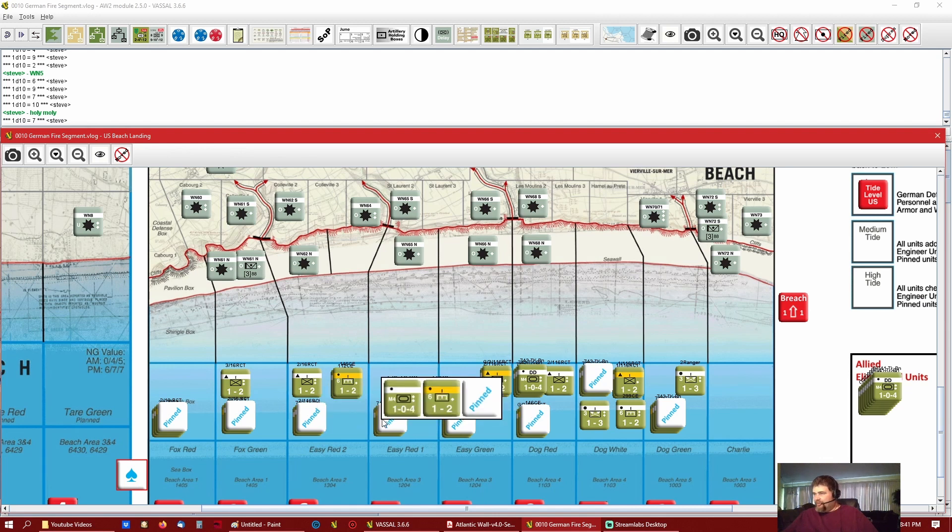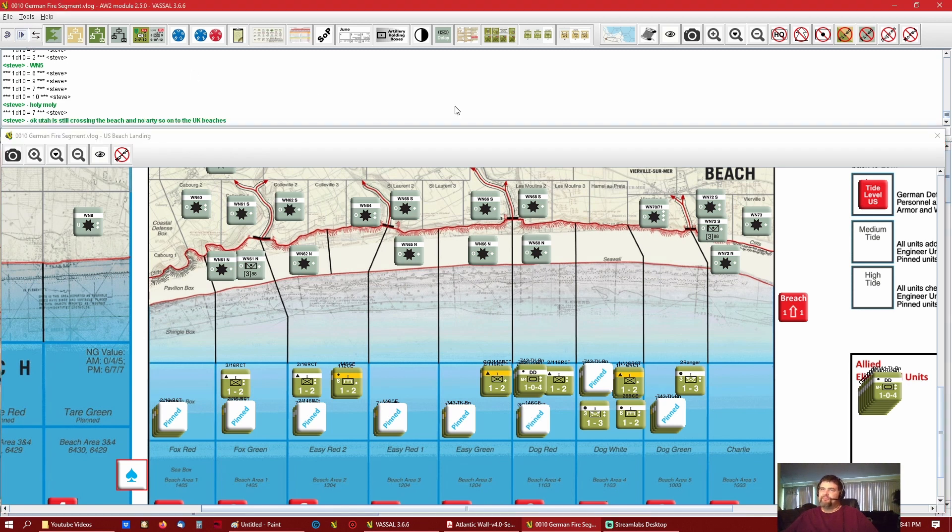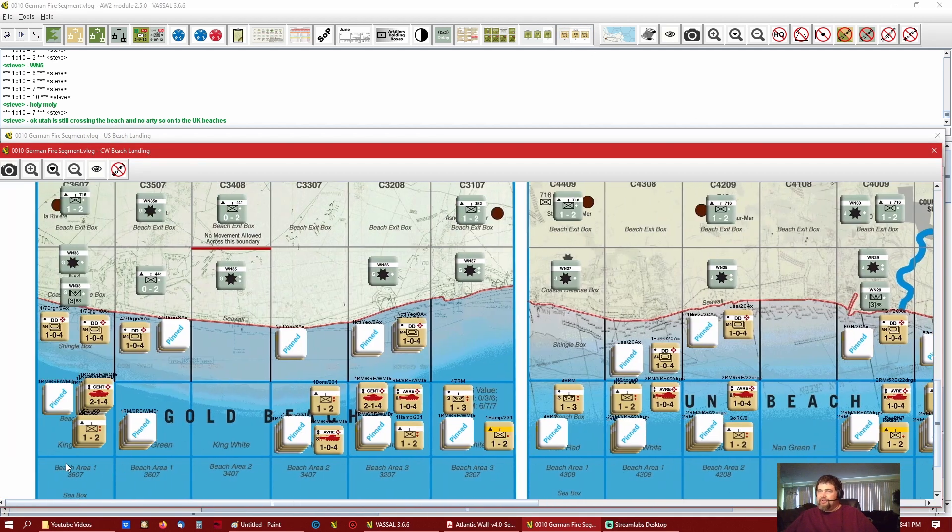On Omaha it's bad — no allied fire available. The artillery hasn't started coming yet. All these tanks still in the beach box can only fire into the shingle box but they're still in the beach box, so that's a no-go. That's the difference compared to Utah.